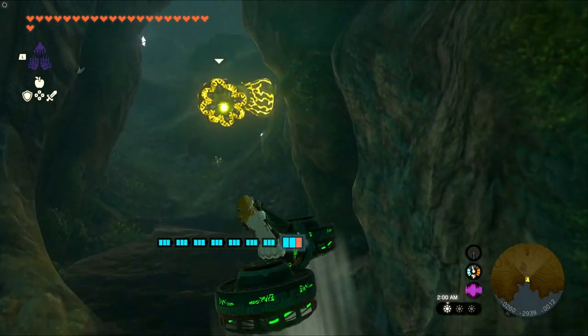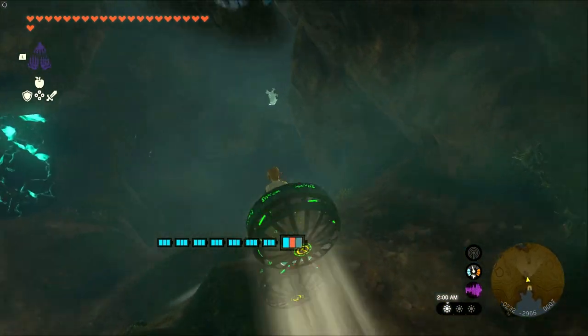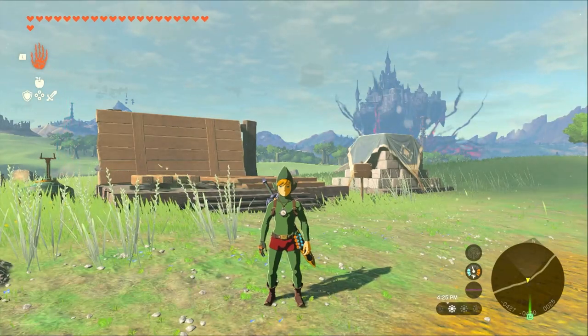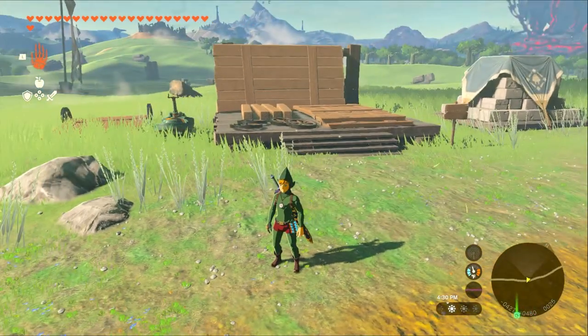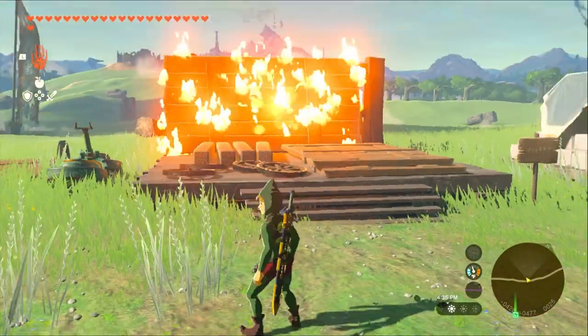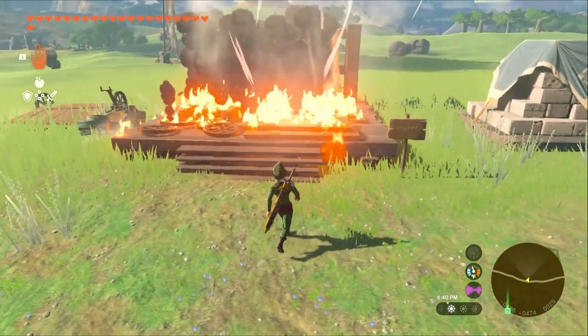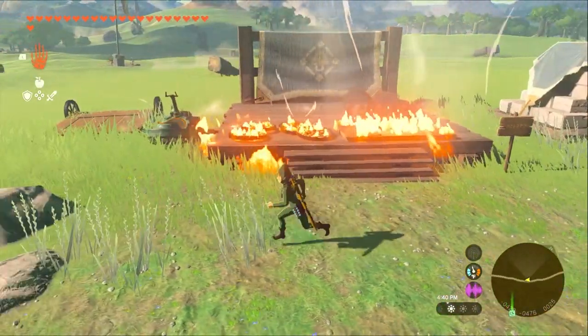If you're convinced by my sales pitch to switch from being a goblin glider to an air bike rider, grab two fans and a steering stick and let's go ahead and build this thing. The first thing you're going to want to do is find some flat ground to build on. I like to use these material deposit areas because it's a nice flat area. You can get rid of all this stuff by just burning it, and then we'll be ready to work.